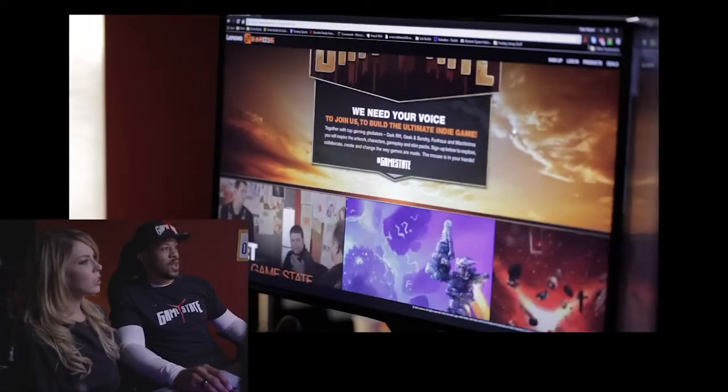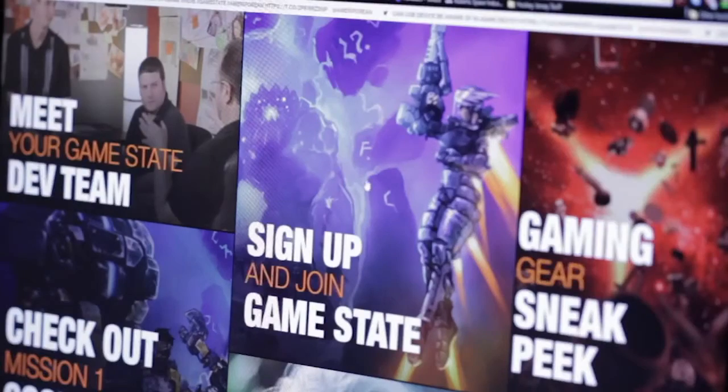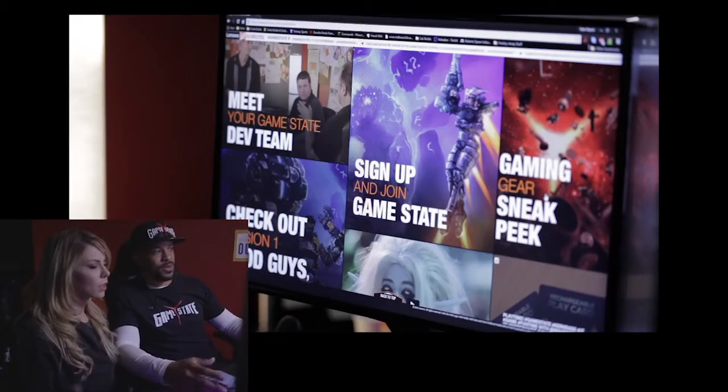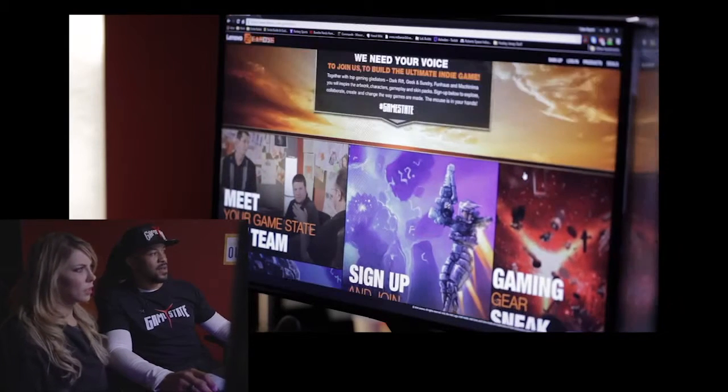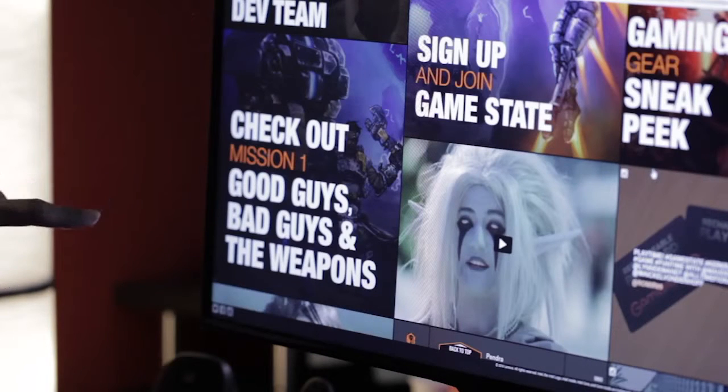So we talked about the site, and I wanted to show you exactly what you can do. Start to scroll down. You can meet the dev team, you can sign up and actually join GameState, get the sneak peek of the actual gaming gear from Lenovo Gaming, which is absolutely insane. And then the cool part about this is — check out mission one.